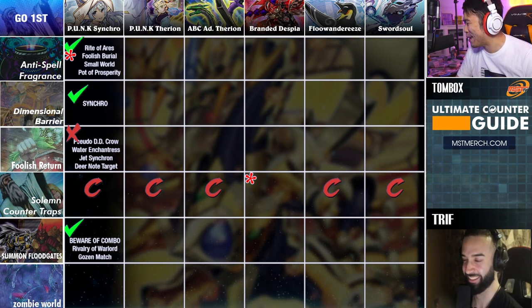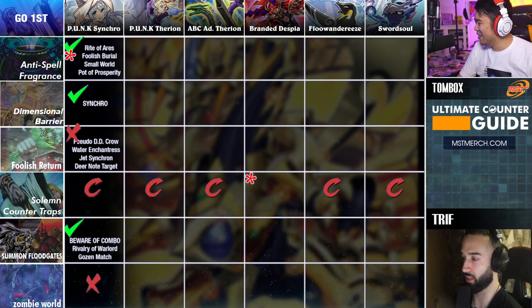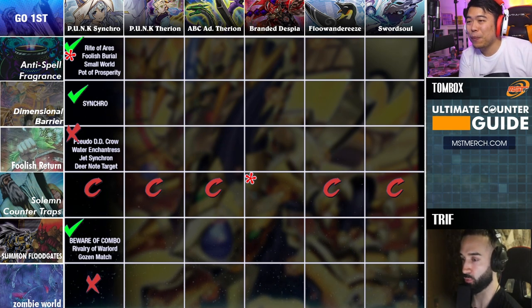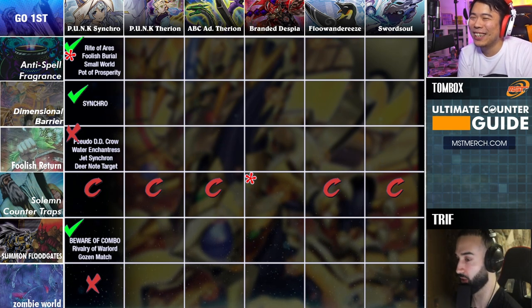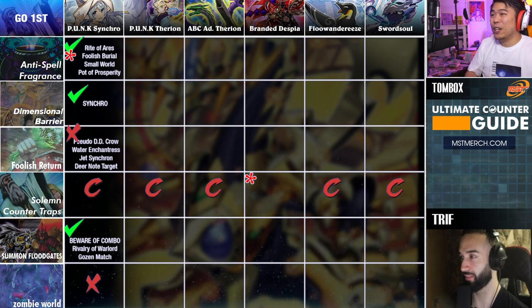Zombie World — big X for Punk Synchro. Don't side Zombie World against this deck. It literally only stops one play: Selene. That's nothing.